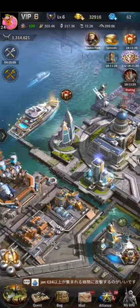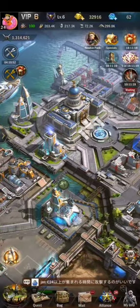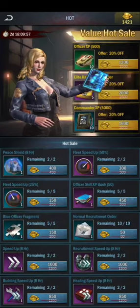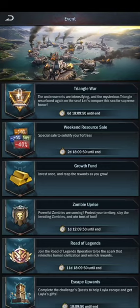I purchased most of the hero medals, speed ups, warplane alloys, and titan alloys so I can upgrade my warplanes and titans. Also, the weekend resource sale is on, where you can purchase extra resources with gold and save a large amount of gold.